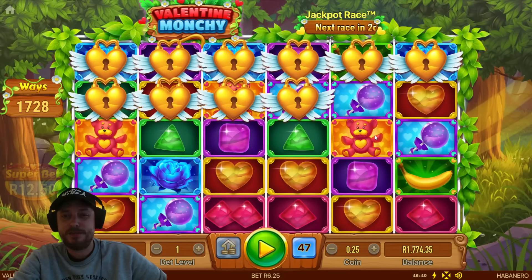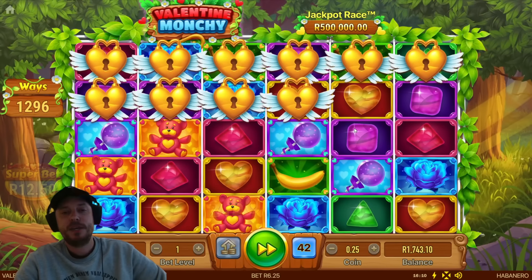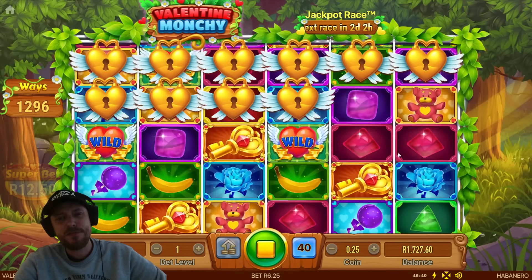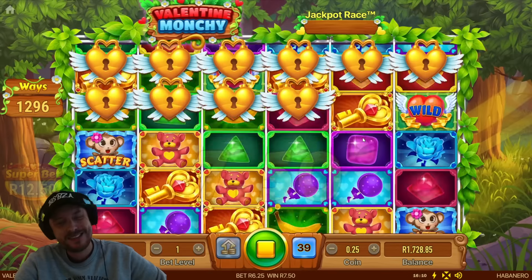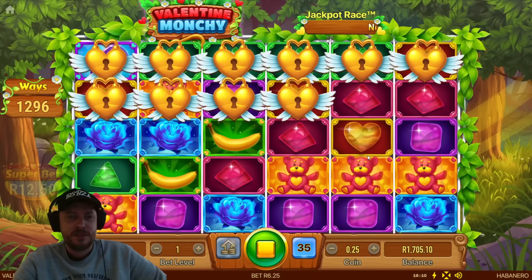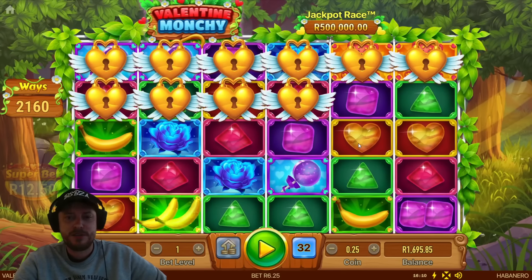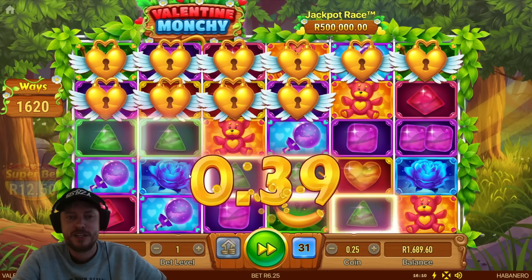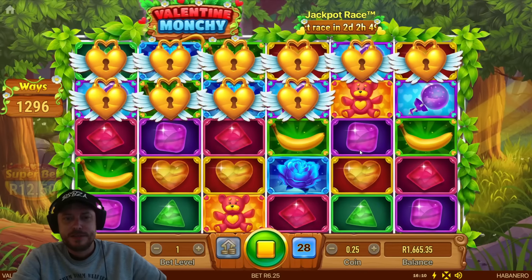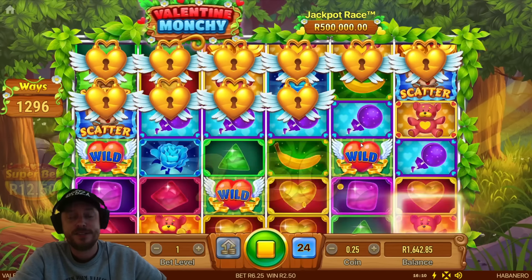We had that feature nice and early. It wasn't a great feature — it doesn't seem all that exciting. I guess where the feature is going to pay is when you've got all these hearts unlocked, because right now we're playing with a 3x6 reel. This game doesn't feel very Valentine's-y. We've got the hearts and teddy bears, I suppose, but these monkeys and bananas — I mean, I don't want a banana for Valentine's Day. Give me some roses, give me some hearts, give me some chocolates. Those are Valentine's-themed things, not funny candies and bananas.